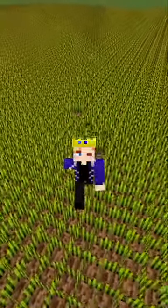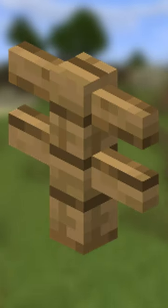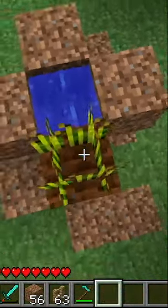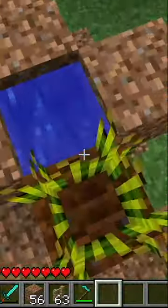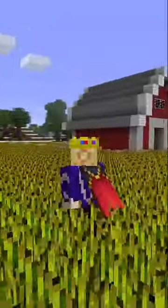Don't you hate it when you or a mob accidentally tramples your wheat? Well, in beta Minecraft this problem can be solved with fences. By placing a fence underneath tilled dirt, due to a coding oversight, when you walk or jump on your crops you're really walking on the fences underneath. This means your crops won't trample and your farms will stay nice and clean.